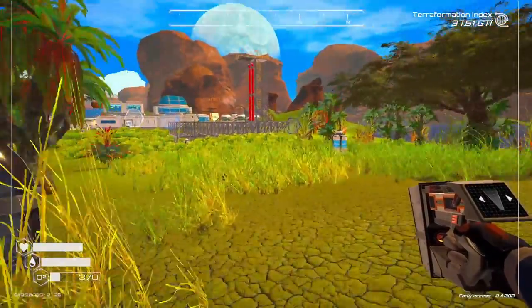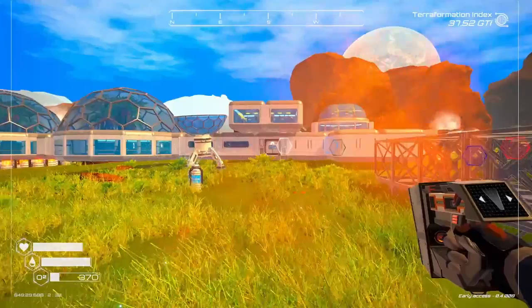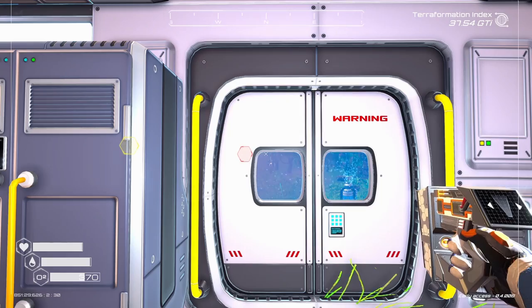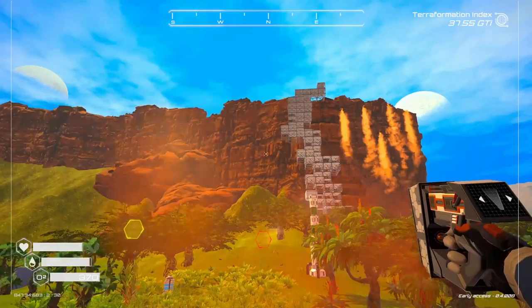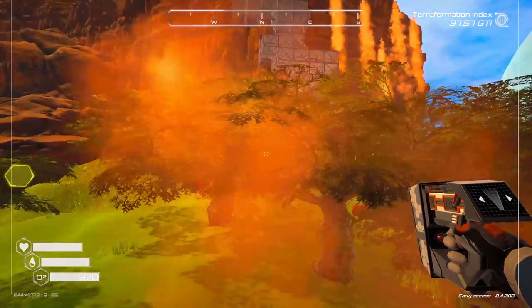Welcome back to Planet Crafter. This is Mark with Northern Ants. We left off working on building a tall tower, trying to get to the top of this cliff. So we are going to keep moving along on that.